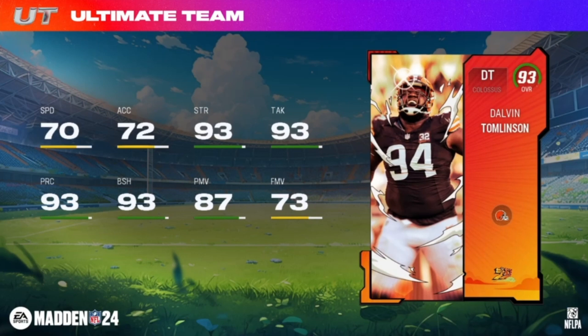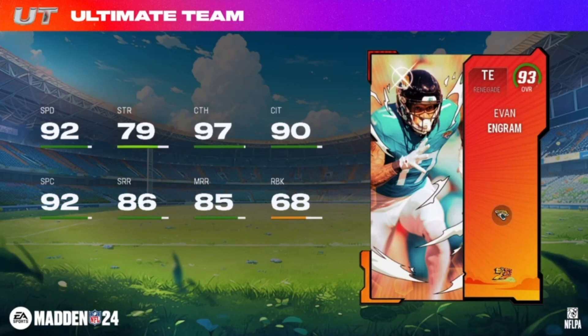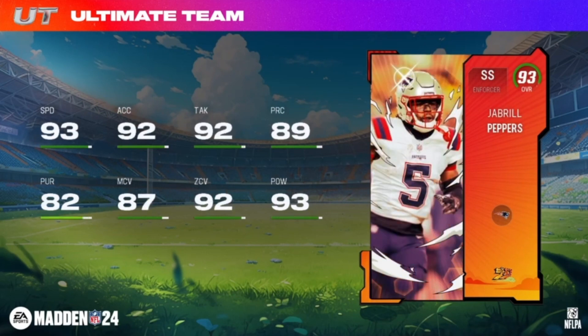93 overall Ganky Force release two: Evan Engram, Renegade tight end, 93 overall, Jaguars and Giants theme teams. Do you say 'Jaguars' or 'Jagwires'? I say Jaguars but some people are adamant it's J-A-G-W-I-R-E. Keeping it moving: Jabril Peppers, strong safety, Enforcer, Patriots, Giants and Browns, 5'11 217.